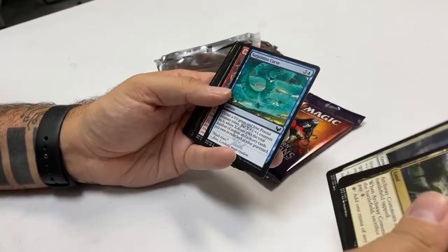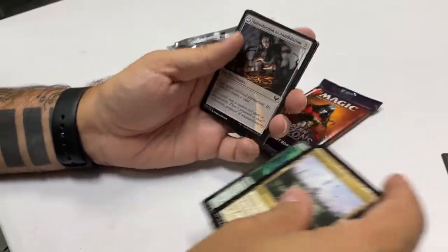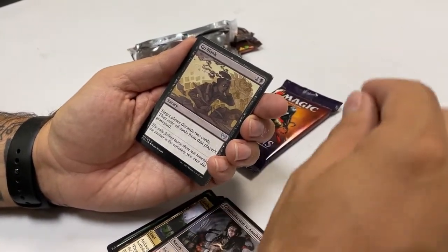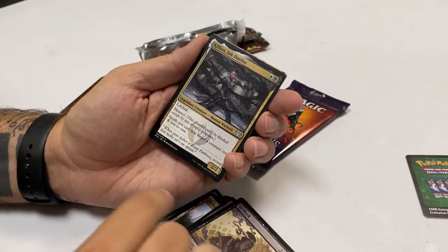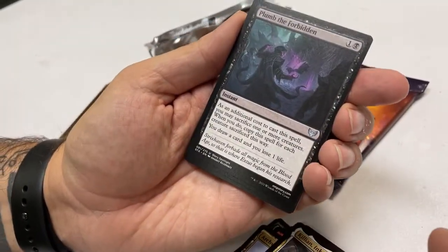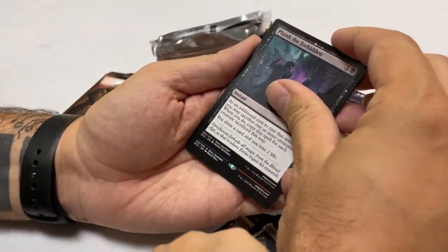Star Pupil. Leyline Invocation — okay. Lesson card: Introduction to Annihilation, that's cool. First uncommon: Go Blank — oh, that sometimes happens to me when I forget a word. Killian, Ink Duelist — that's a good one, that's cool. It's even a legendary. Plumb the Forbidden — that's a good one, we should add that to a deck.